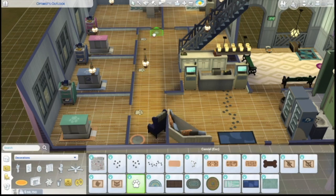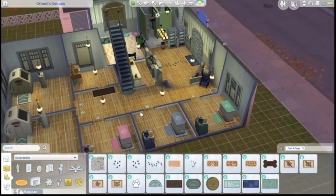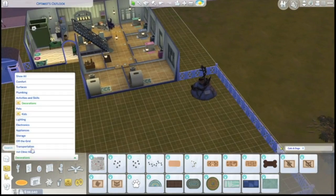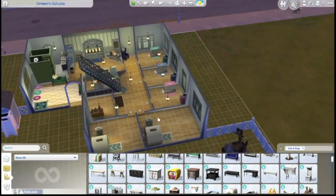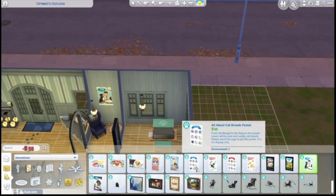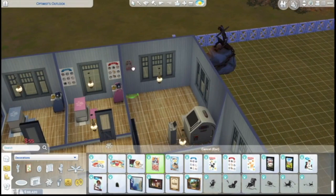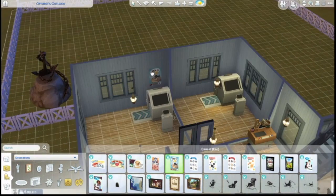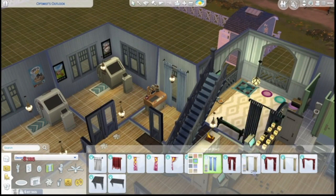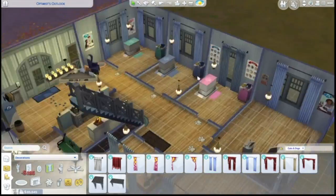Little tiny paw print mats for the other rooms. Then we'll go into actually decorating once I figure out the plan, because we've filled up quite a bit of space. I wanted to use as many of the Cats and Dogs items as possible, so we're just putting posters in every room and livening up the place. Curtains — everywhere gets a curtain, and these curtains fit nicely into the medium wall height.